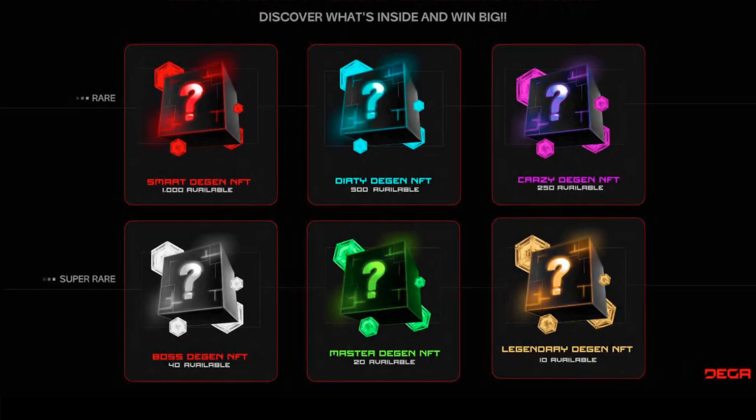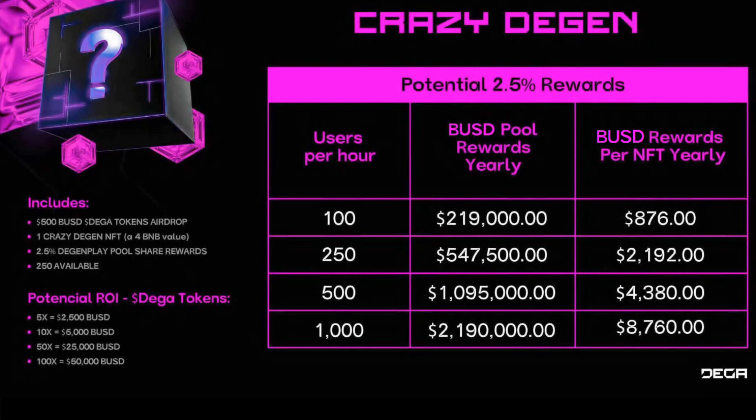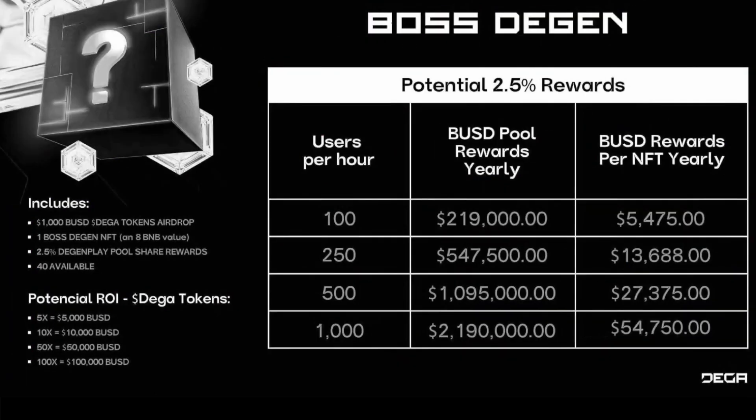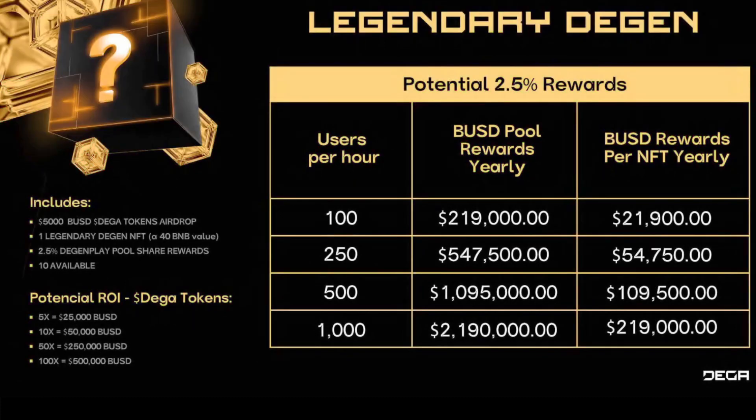As you guys can see, from Smart to Legendary there's less and less available each tier. If you want to get in early on this, this is the way to do it — with these boxes, which I highlighted more in my other video. Going over this briefly: with the Dirty DGEN it gives you a potential 2.5% for rewards, and the Crazy DGEN as well. The breakdowns of what each tier includes are on the left-hand side. You can also see the BUSD pool rewards yearly and the BUSD rewards per NFT yearly.